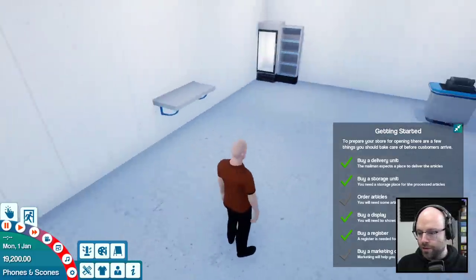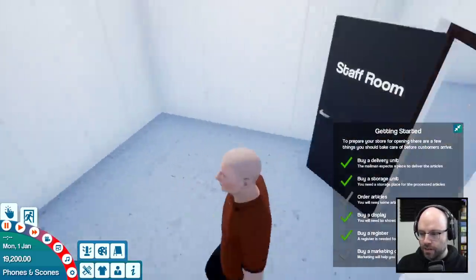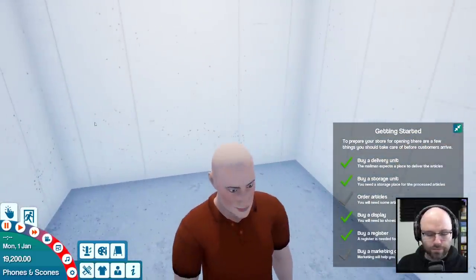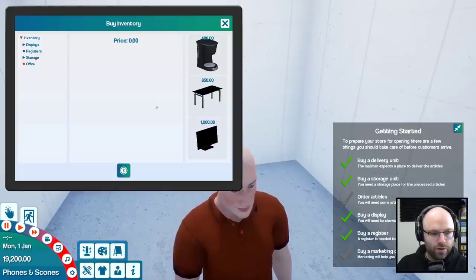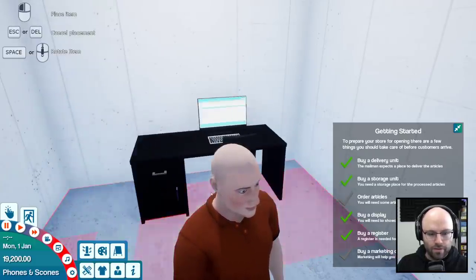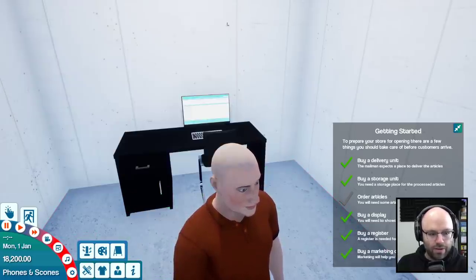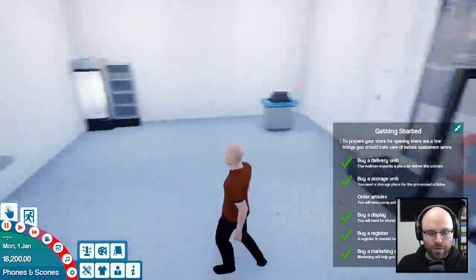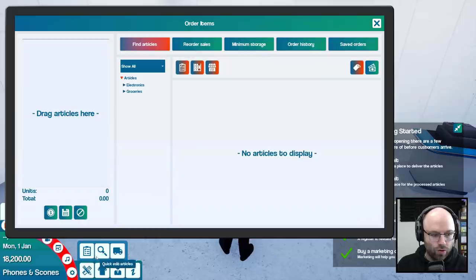For now I think that's great. We're gonna need to purchase a marketing computer. Go to buy inventory for your office. We do not need a coffee maker because we don't have any staff yet. Nobody needs to grab a cup of coffee. We need to buy some inventory. We need bananas, we need beers, and we need iPhones. Go to manage articles and order some.